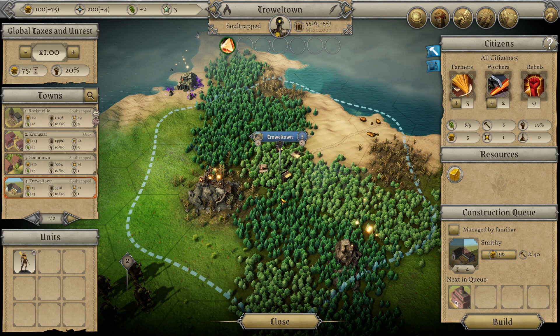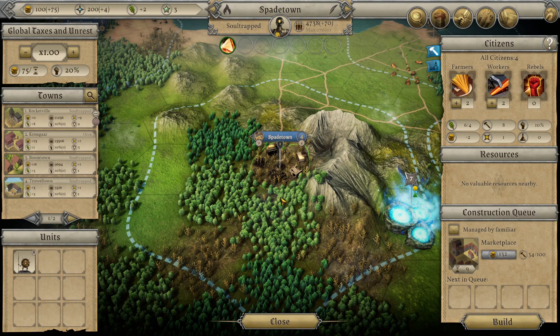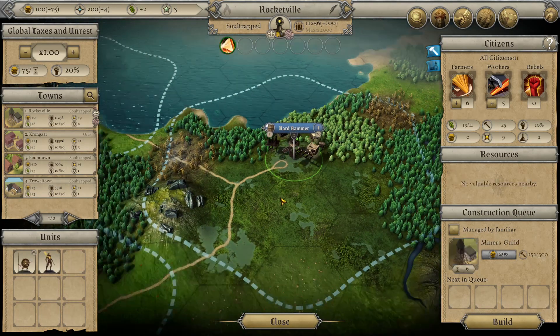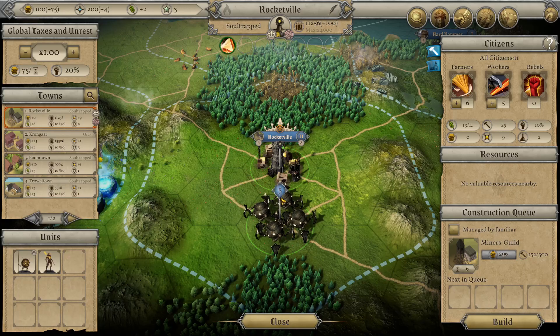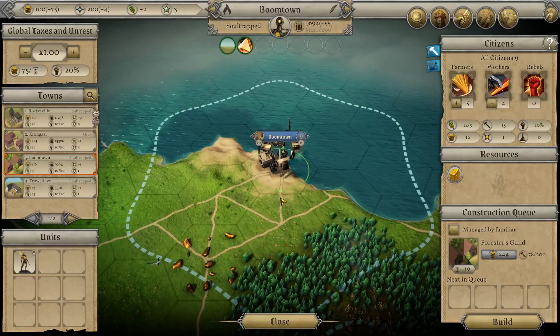Looking at the smithy - how much money do we have? OMG I love steak - welcome back, happy Tuesday! Marketplace at 9, housing, looking at Rocketville - miners, six farmers, market, foresters at 10.